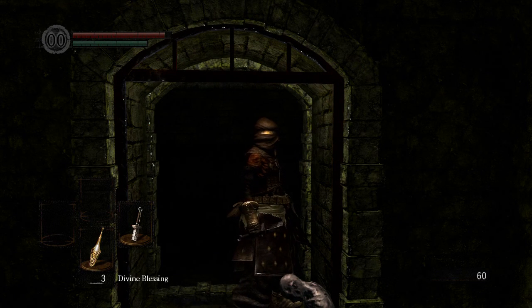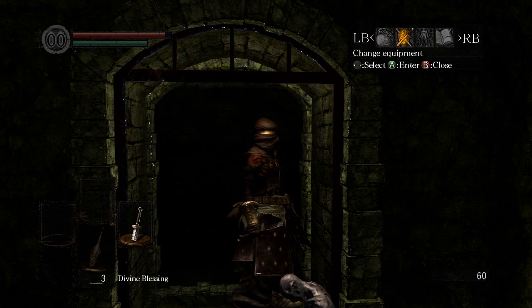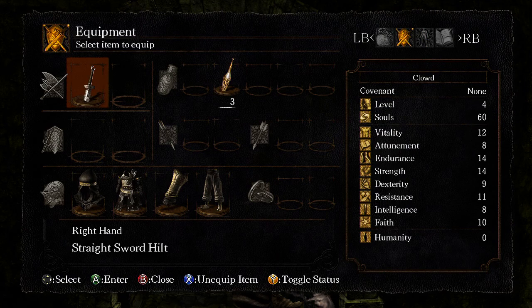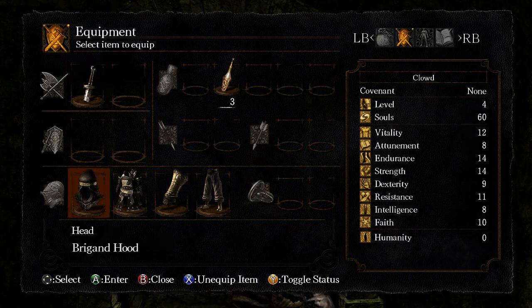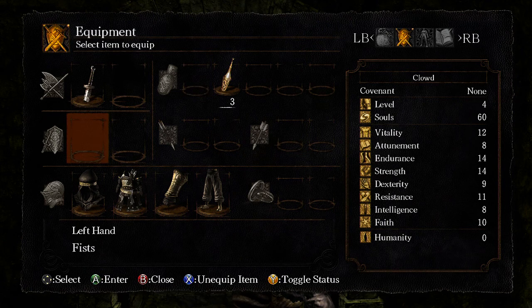I'm currently using my buddy's copy of Dark Souls in order to play. This is me going through the menu screens. I was actually aware that the Asylum Demon was going to drop down like that — I actually thought he was going to break through the wall. I kind of remembered that differently than it actually happened.